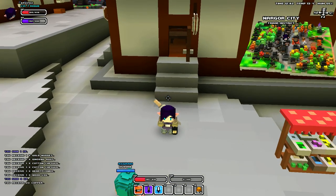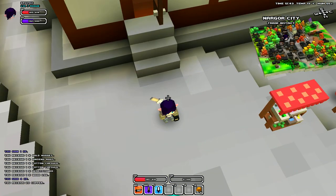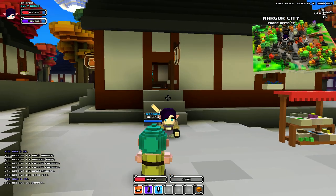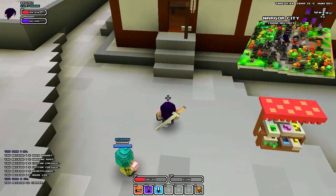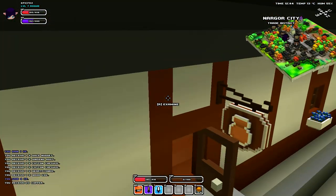Hey guys, today it's me FrostbarrickCube here. In this quick tutorial I'm going to be showing you how to tame any pet really in the game. So the first thing you're going to want to do is just find any city and go into the general store, which is normally in the centre of the trade district.